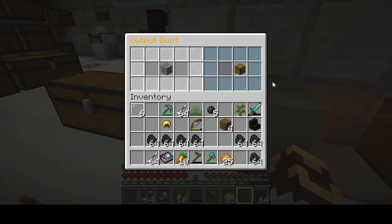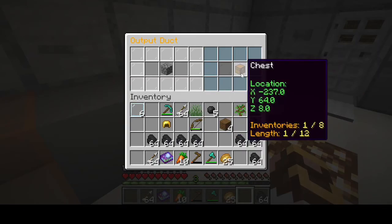There are a couple of things you need to know about these output ducts. It will tell you how many inventories are part of it and how far away you can draw items. Starting with the length: it says one out of 12, meaning the chest has to be within 12 item ducts. In whatever manner, shape, or form you carry it - whether on the x-axis, z-axis, or y-axis - the chest could be up to 12 blocks away. As long as it's within 12, that chest will continue to receive items.